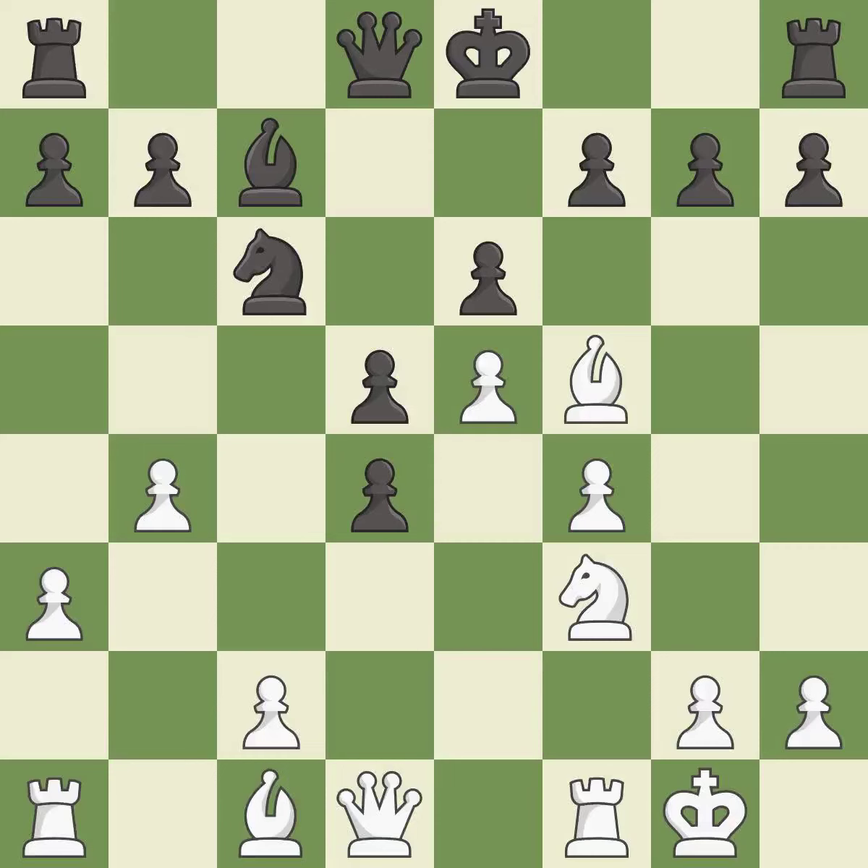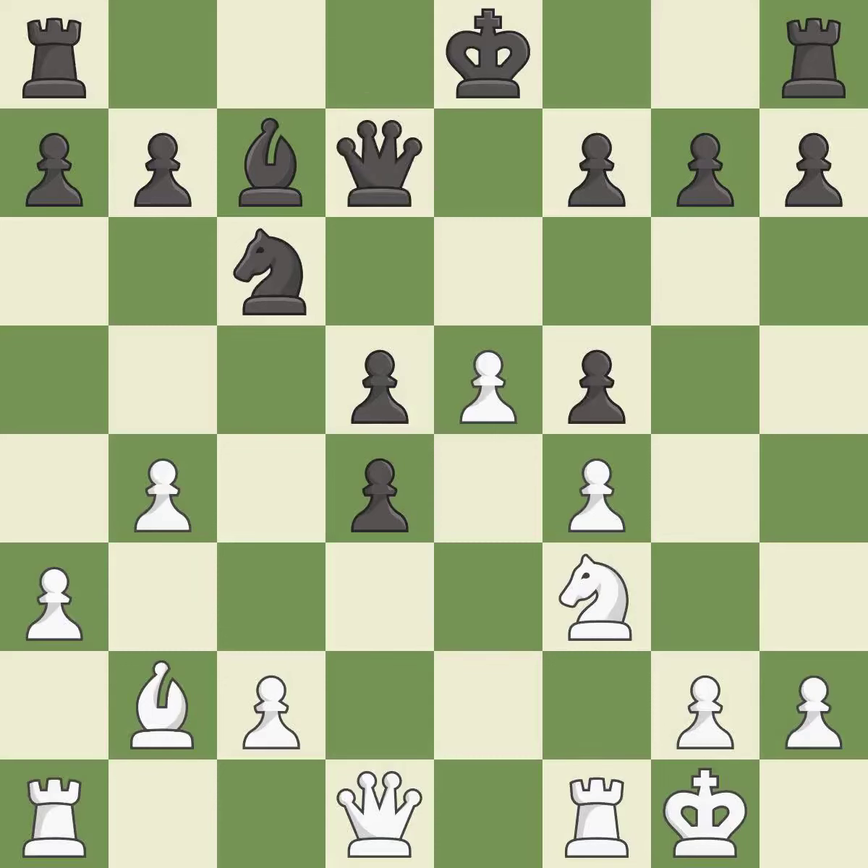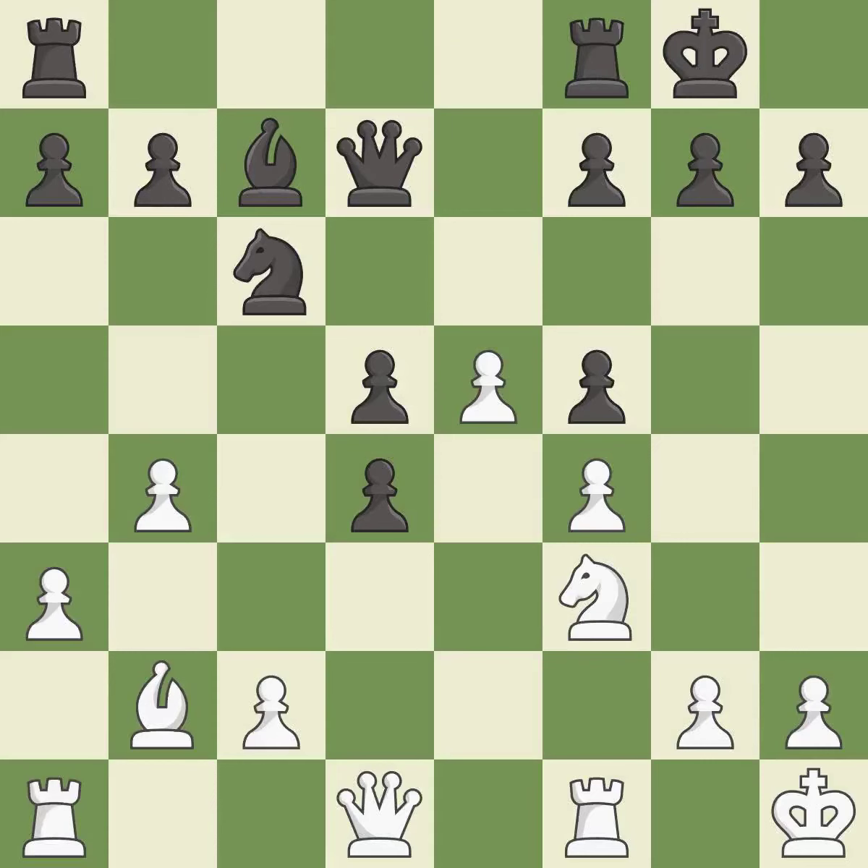This is the only good move — it is a great move. This ignores an opportunity to threaten winning a pawn; it is an inaccuracy. This activates a queen by developing it off of its starting square — it is best. The rooks can see each other now, allowing them to provide mutual defense. Capturing that pawn wins material — it is best.